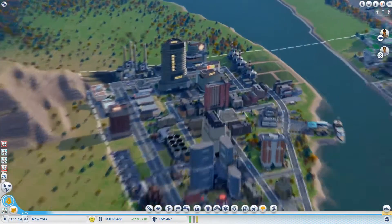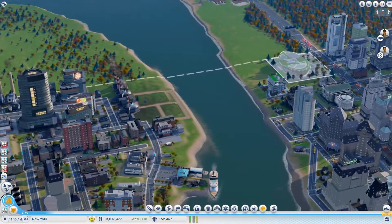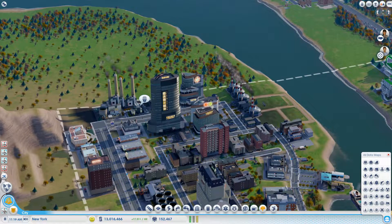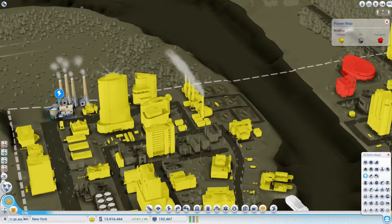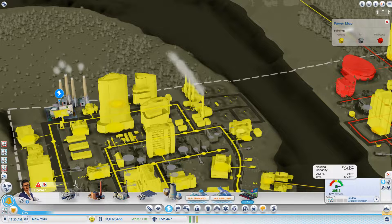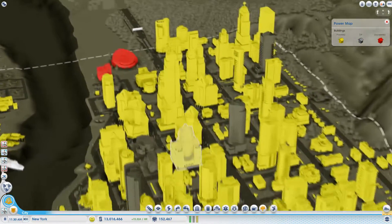They need workers. There's this power plant — it says it was closed earlier because it needs power, but I don't quite know. It should be getting power because this has got such a massive amount of excess. You can see right here: 305.3 excess. It should not be having a problem. It's just these two buildings right here — everything else is powered.